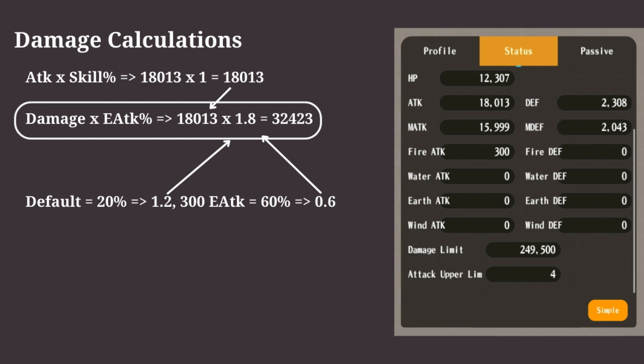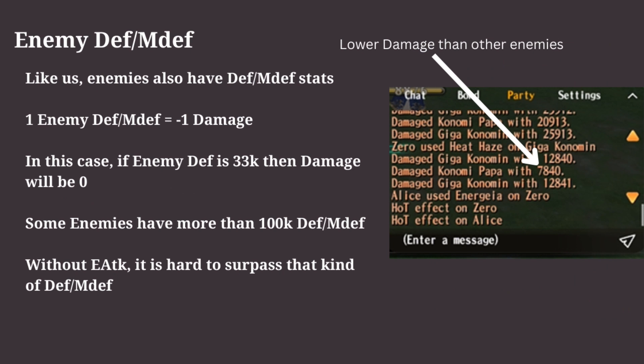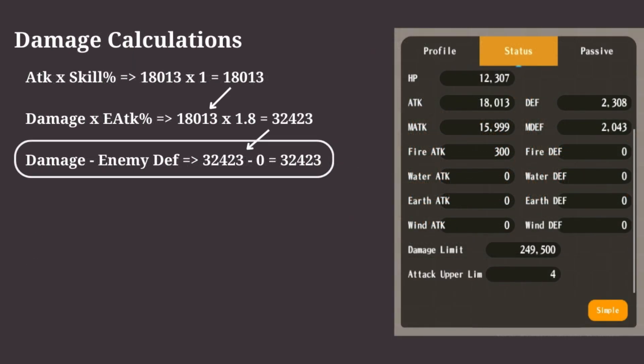The next thing to understand is that enemies also have defensive stats. One defense of an enemy decreases our damage by 1. The enemies shown so far don't have any defense, but the enemies shown on the right side image have different defenses. Some enemies may have more than 100,000 defense. Here's the breakdown of damage calculations including the enemy's defense.